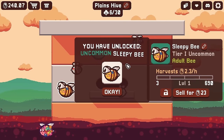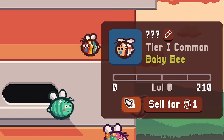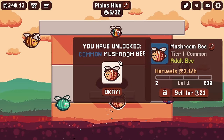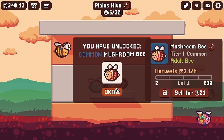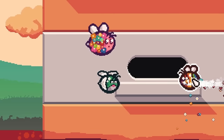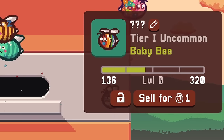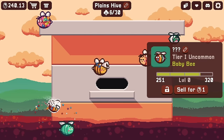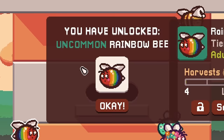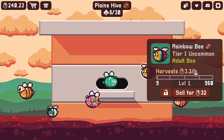You're definitely gonna be named something like sleepy bee — and I was right, sleepy bee! This one looks like it has some attitude, gonna be like a sassy bee or something. And you are a mushroom bee — interesting, I feel like there's a mod for that in Minecraft. You're like a rainbow bee of sorts. I just love how big their eyes are when they're babies. Oh, this one is cool, it's all strobe, and it actually gives a fair amount — 3.2 every hour.